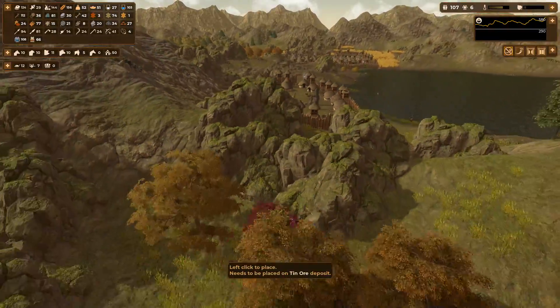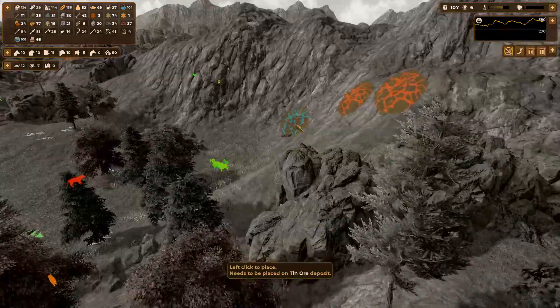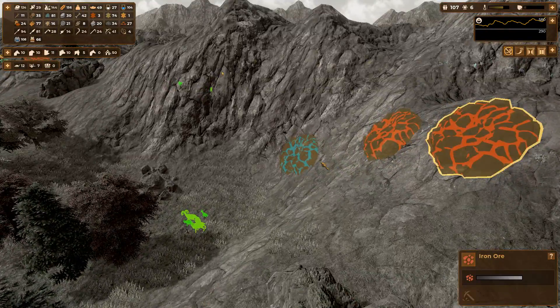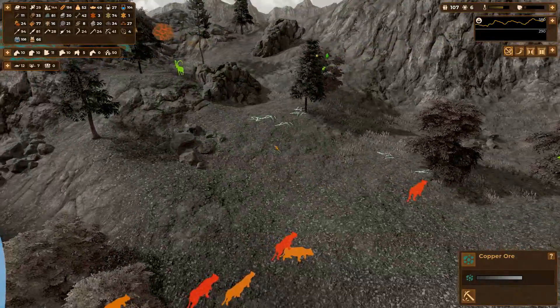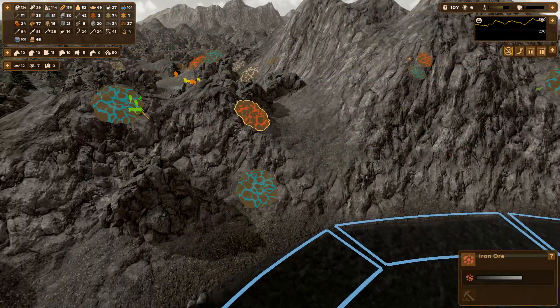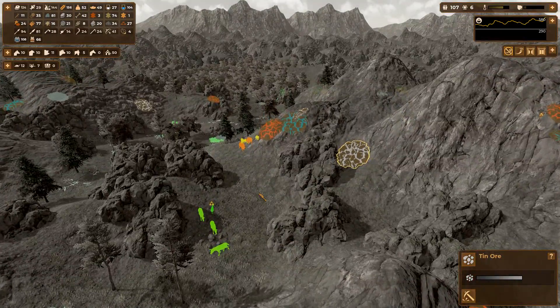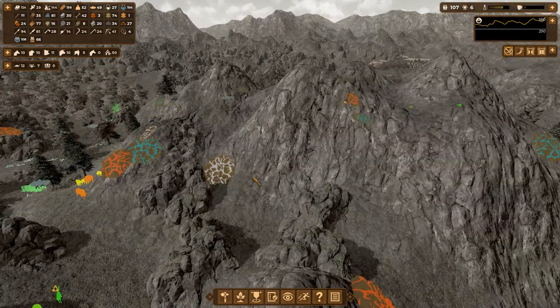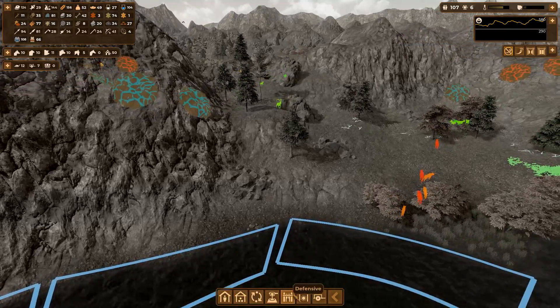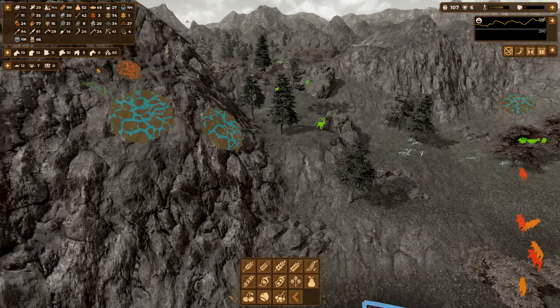How does one make bronze? Spiritual is different - tin, charcoal pit, metalsmith, copper and bronze, tin ore extraction. Where is tin? I don't see tin. Is this tin? Do I need tin and copper to make it? That's going to be a pain.